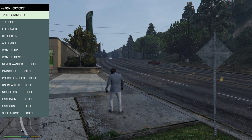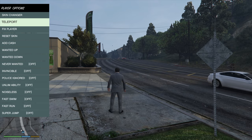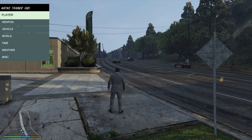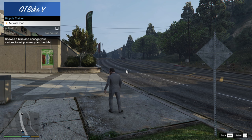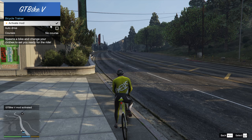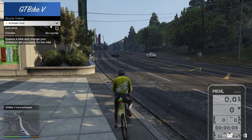We'll go back and fix the player — player fix, reset skin, default skin mode. Everything's working. Now F5 is what we're after, and that has worked — we can activate the mod from here. We've got no course selected, which is fine for now. Once we click on Activate Mod, there we go — we are on the bike and this appears to be up and running, working perfectly with the Epic Games version.